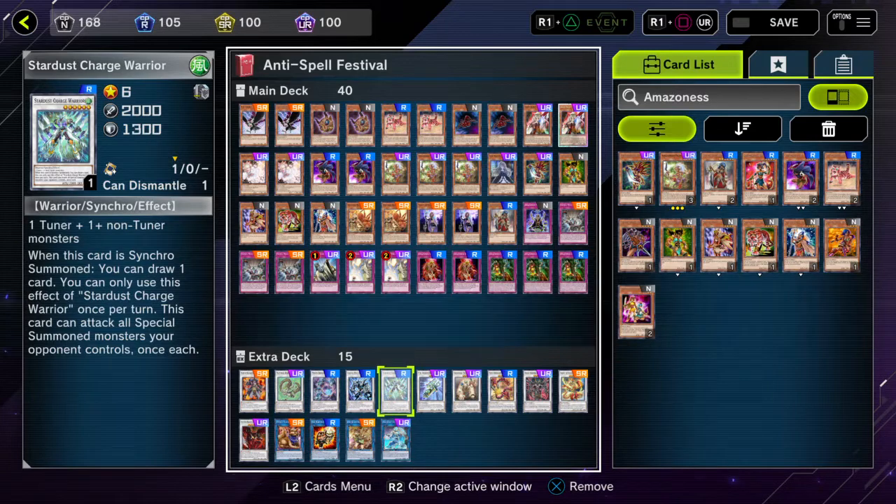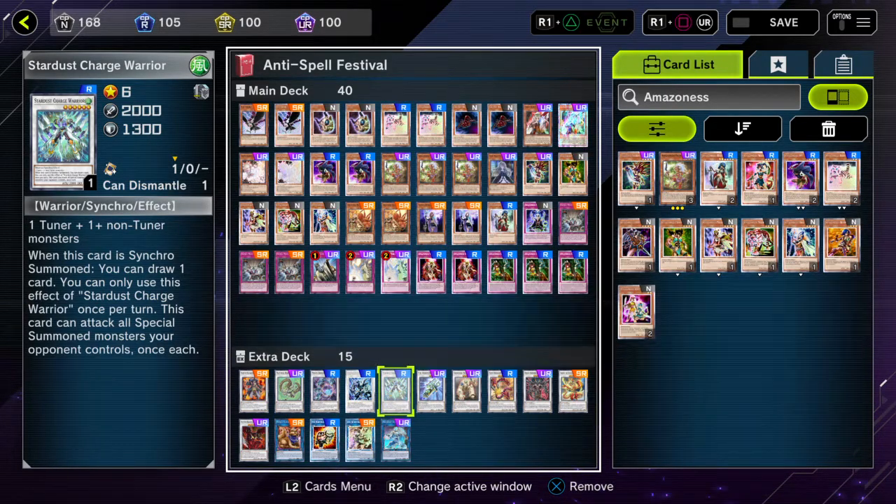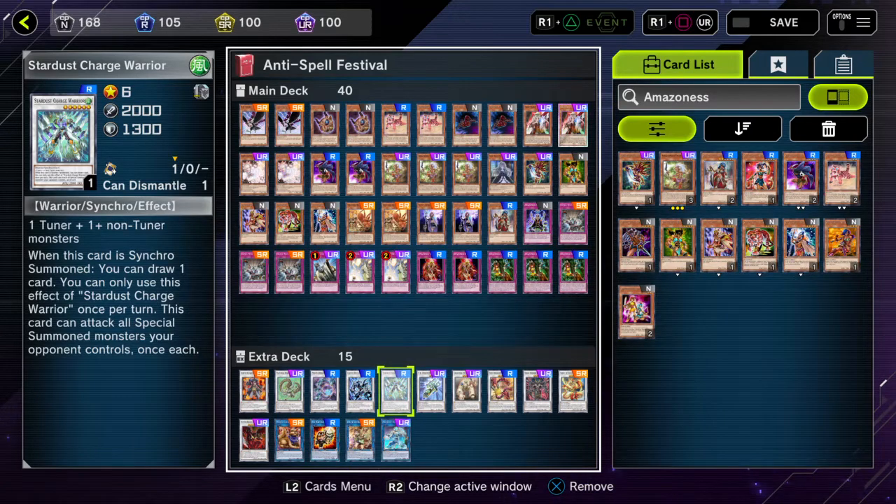Stardust Charge Warrior — for the draw card effect, which comes up quite a lot. Its continuous effect of swinging over special summoned monsters your opponent controls came up only once in testing and never in the actual event.